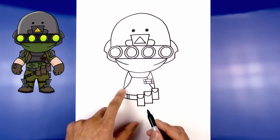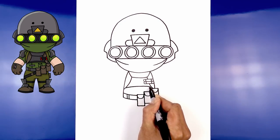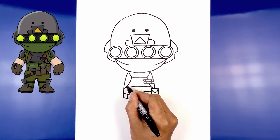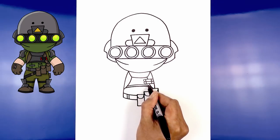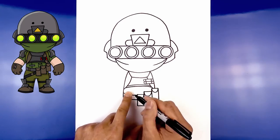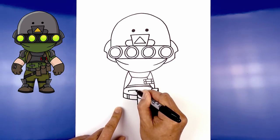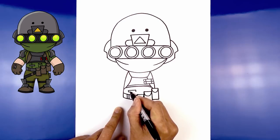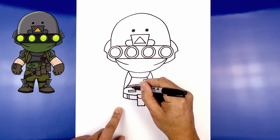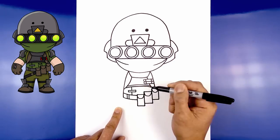Draw the bottom edge of the chest plate — step up, curve up and then back down on the right, then step up and trim this out along the inside. On the left side of the body, draw a long rectangle: two short lines on either side, then close off the bottom. From the bottom of the chest plate right in the middle, come down in behind this strap and all the way down towards the belt.